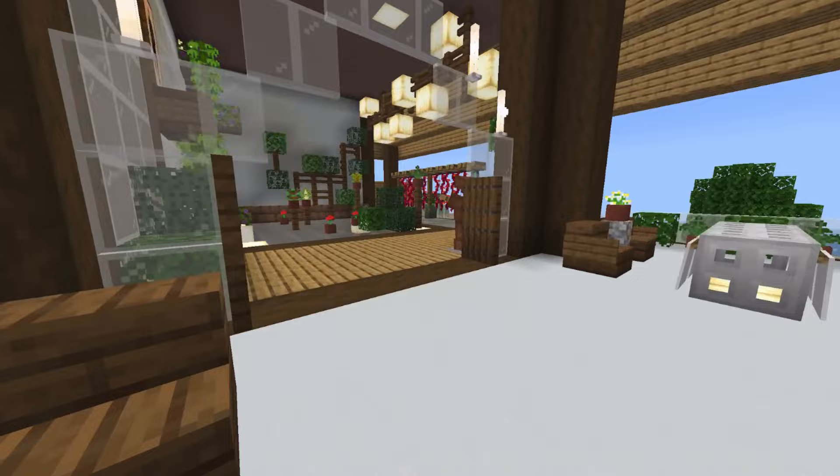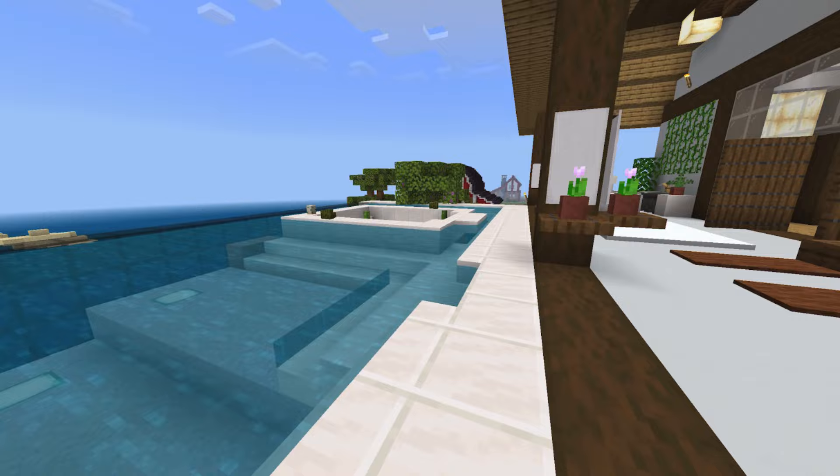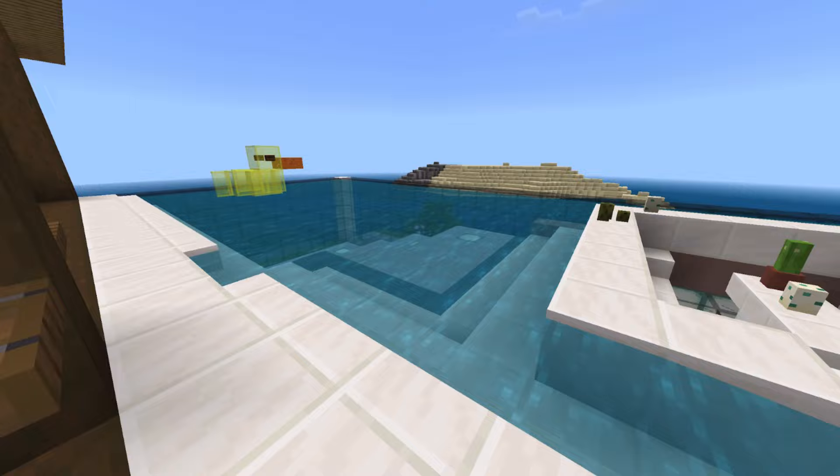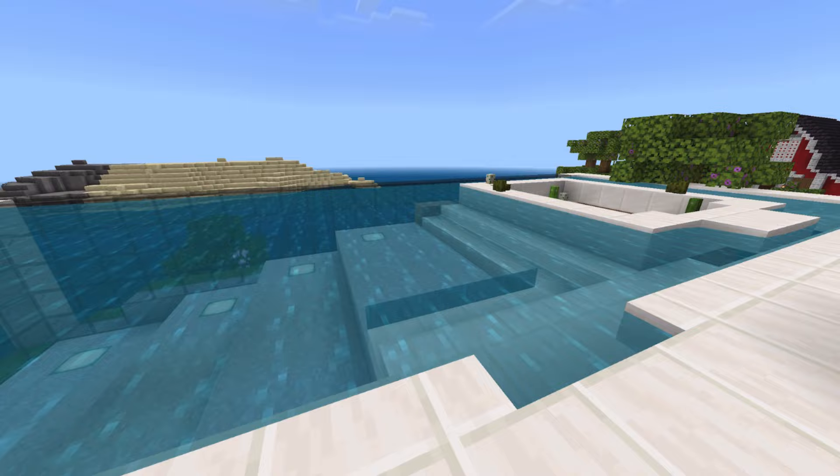A lot of these things we learned from other people. So if you're watching these videos and you're curious about something that we've made, try checking the description of the video — you might find a tutorial on how to make it from someone else. This infinity pool, for instance, is something we found from someone else, but we found out a way to make it our own and really make it fit the style of our house.